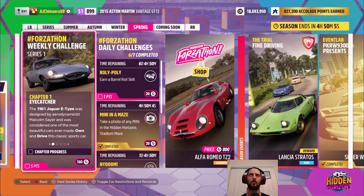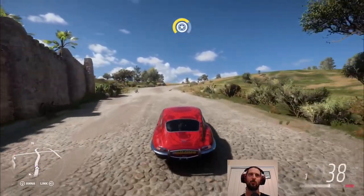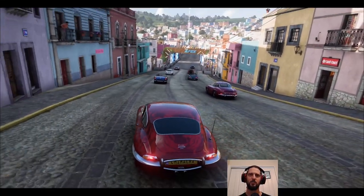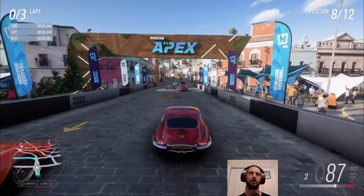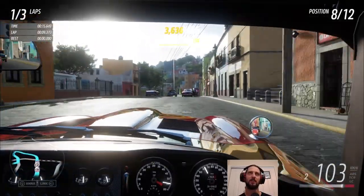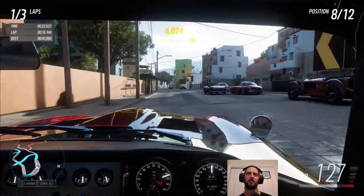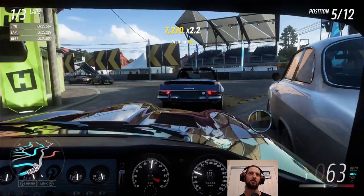Now it's time for the weekly challenge where we need to drive our Jaguar E-Type. There are a couple of E-Types — one is the lightweight one from the 70s, the original is from the 60s. First we just take a photo of it, then we have to take it for a road race and win. The plaza circuit wasn't far, so let's pop inside and see how bad this thing is to drive without any tuning. This is a C-class vehicle — it probably has bottle tops for brakes and bin liners for wheels.